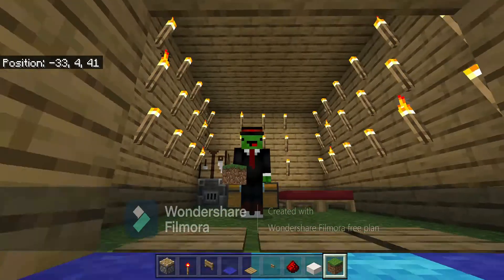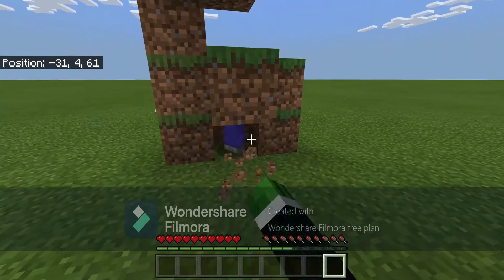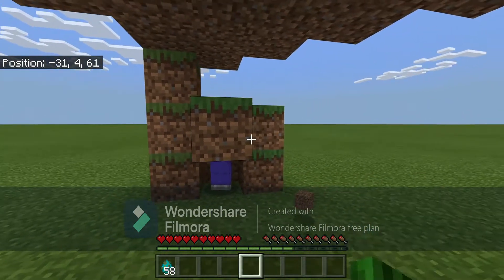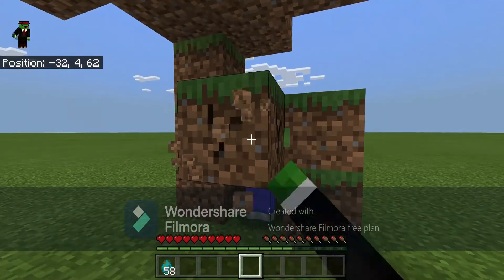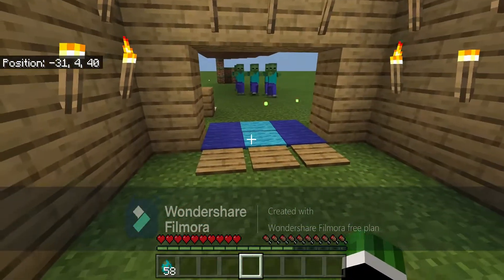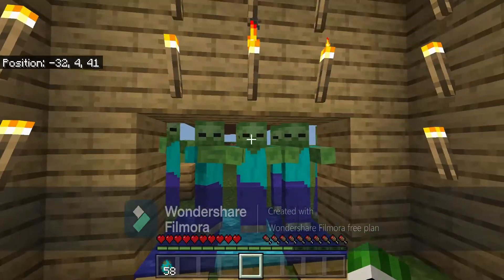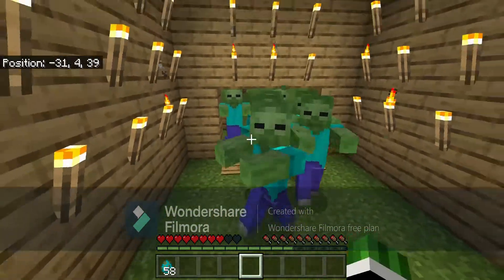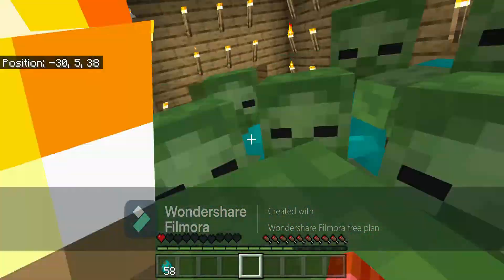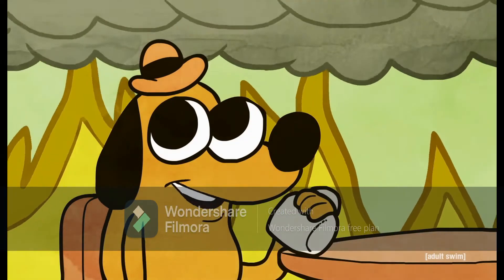Let's see this working redstone door in action! We have a zombie - let's make a whole horde of zombies. You have a bunch of stuff you don't want to lose and you're getting chased by tons of zombies. So you quickly hit the button and walk in, everything shuts off, and the zombies have no way to get in because of the fence gates. As long as you don't open it from inside, you'll be totally fine!